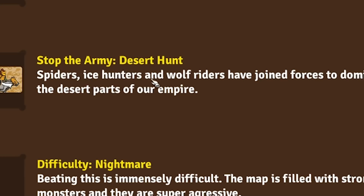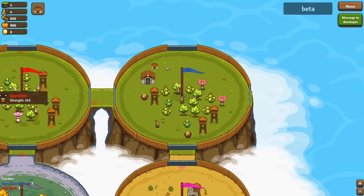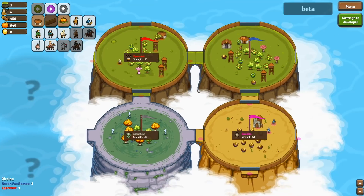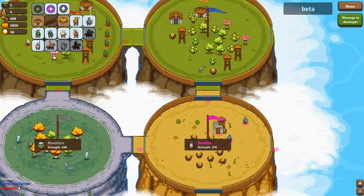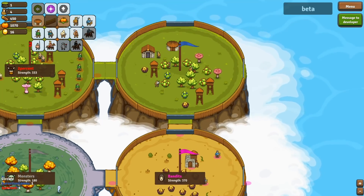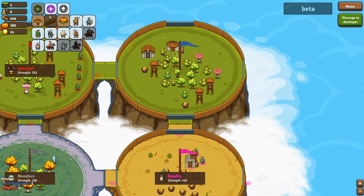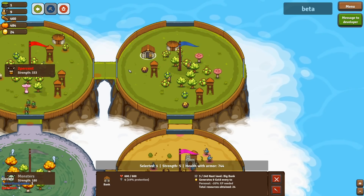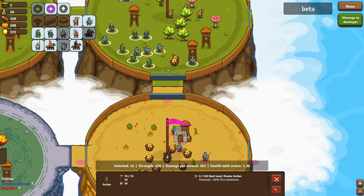By stopping the goblins, new items have been unlocked — map size extra large! Desert hunt, spiders, ice hunters, and wolf riders. Once more into the breach. I've got my friend two percent here — it looks like I'm on the end again. Why does he always get the good spot? I'm gonna need to invade this kingdom quickly, so let's get a few workers. My character's special ability is that we start with a bank which generates money.